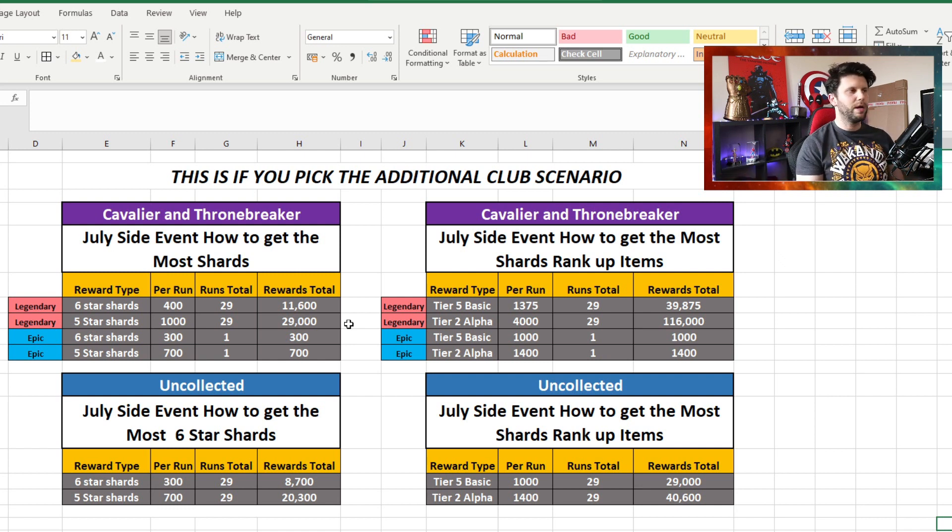Plus the 2,000 you get from the milestone gives you 13,900 six-star shards on offer if you don't pick up the pieces and decide to pick up the club for the platinum pool objectives. That's pretty incredible. There's also a good amount of five-star shards on offer, getting you just below three fully formed. The Uncollected shard side gives you 8,700 six-star shards - a really good opportunity for Uncollected players to get the equivalent of two five-star champions.